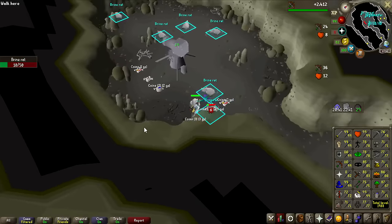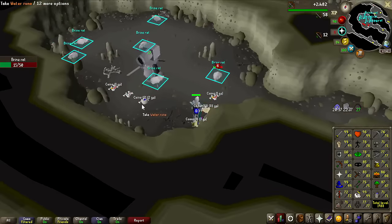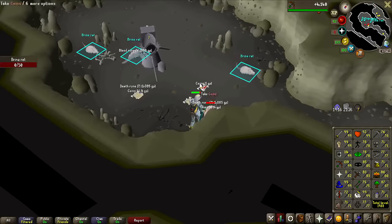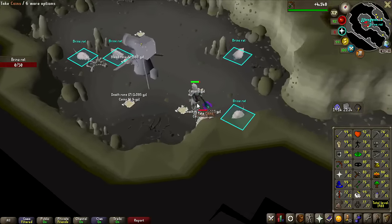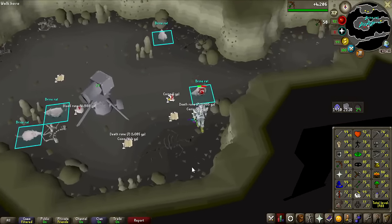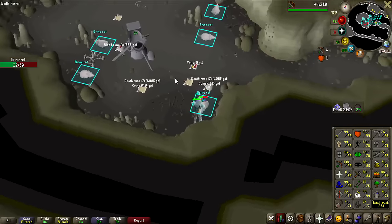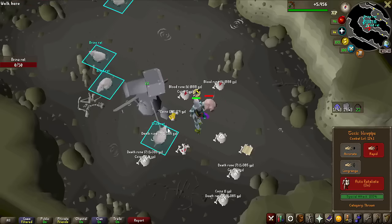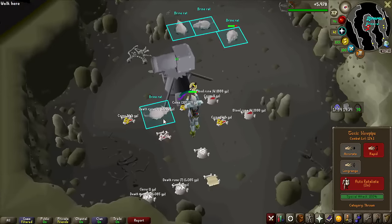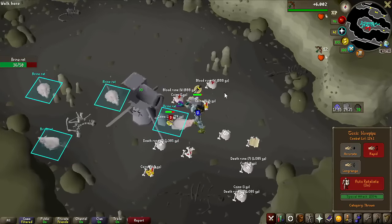You do need 47 Slayer to kill them and access to the cave through Olaf's Quest. The area you can kill them in is not actually multi, so even though I can use a cannon, it won't shoot any other rats if I'm in combat with one already. So safe-spotting them to enable the cannon to shoot all of them is actually the best way of killing them. However, if you're just AFKing it, you can stand by your cannon and reload it easily, letting the cannon tag them for you so you don't have to do it manually and just kill one by one.